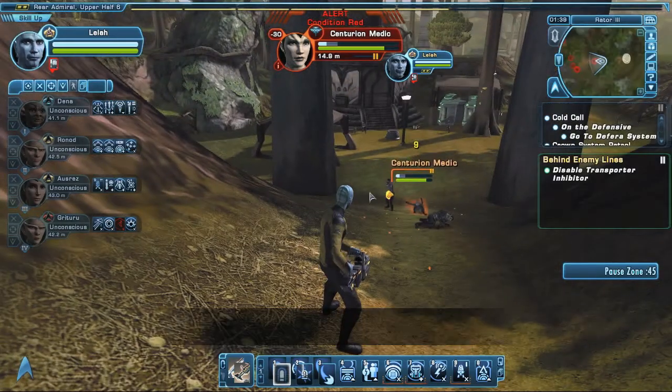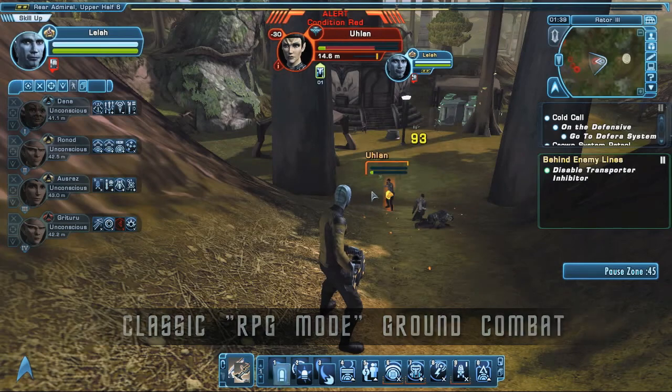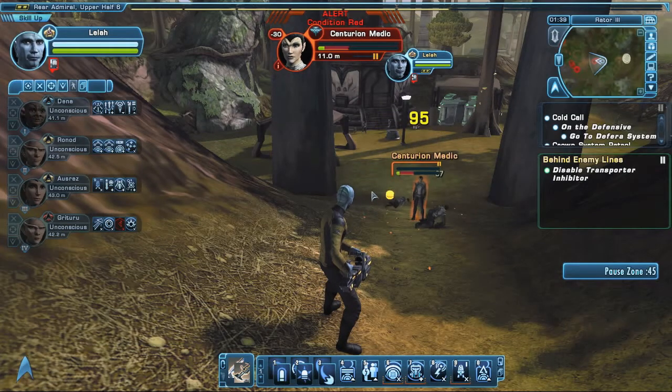I am here to talk to you about something new and exciting in Season 4. When we launched the game, players and critics identified ground combat as a problematic area in STO. When you are dealing with an away team and so many moving targets, traditional tab and click targeting proves to be very challenging.